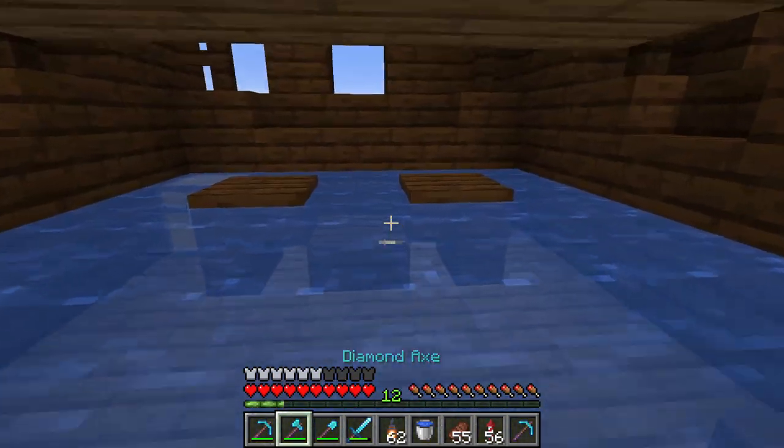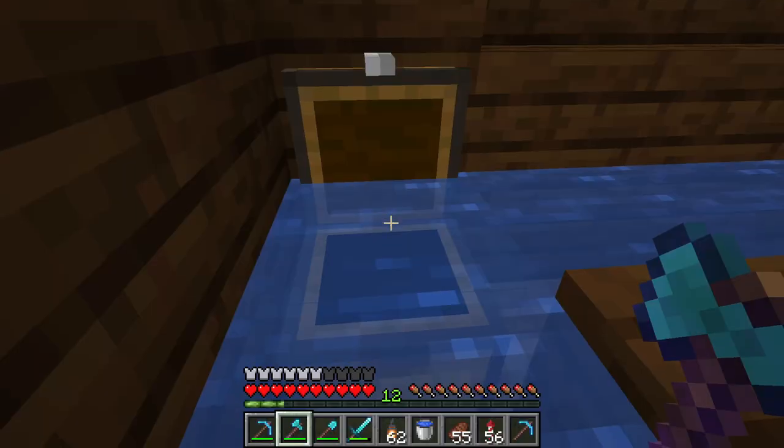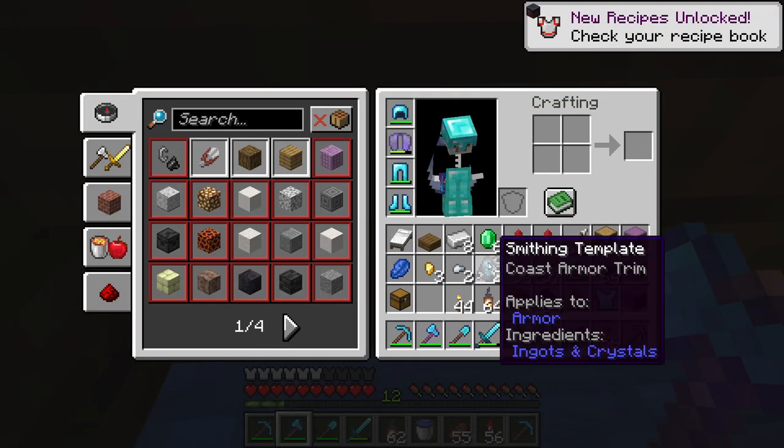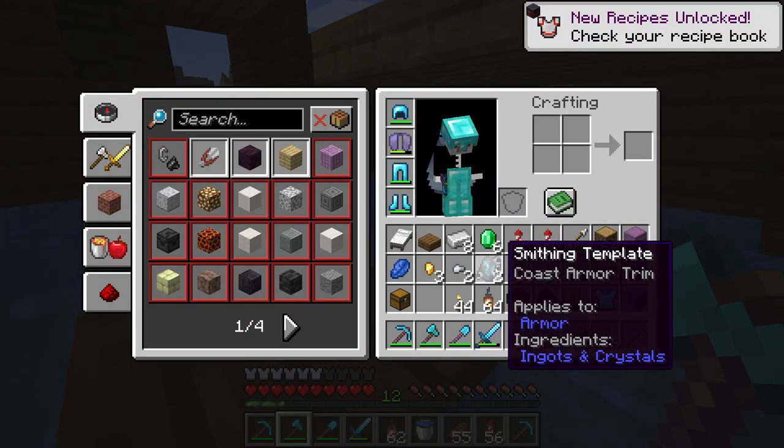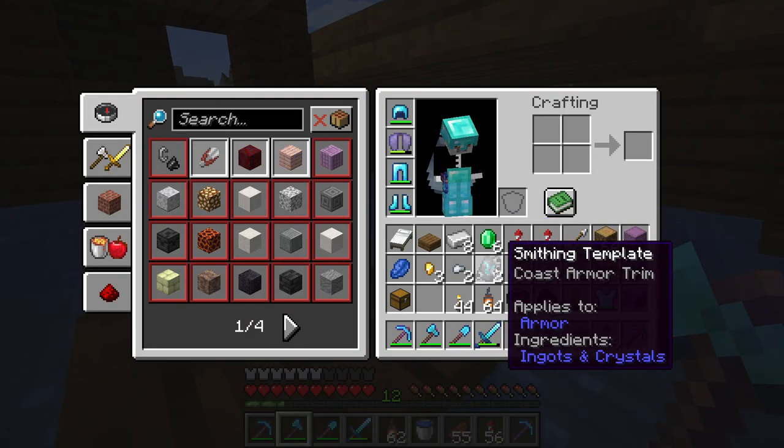But what if the treasure chest had... a smithing template — Coast Armour Trim! This is the most exciting Coast Armour Trim I ever found in Minecraft, because I don't know what it does. So why am I telling you? So you can find one too.